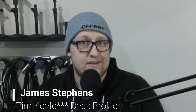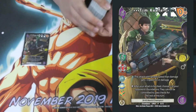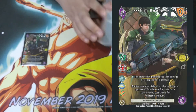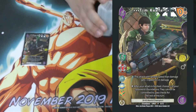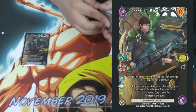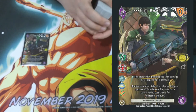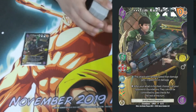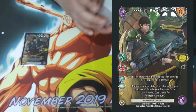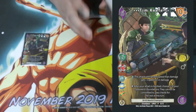Hey guys, James here from TCG University coming back at you with another deck profile. Today we're showing you my Tim Keith Three-Dot deck. Tim Keith is a 6-27 Air and Life character. He has two abilities: his attack with a greater speed than damage gets plus three damage or minus three speed, and respond — after your attack is blocked, you choose two of your opponent's foundations and they are not allowed to commit those cards to block for the rest of the turn.